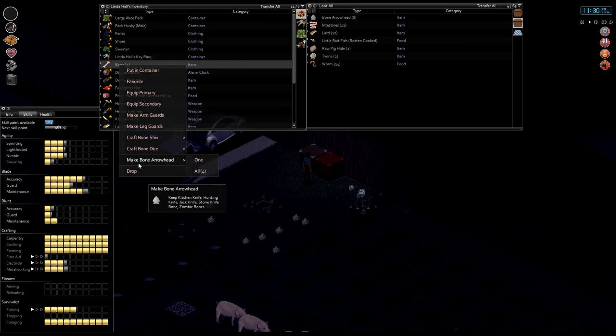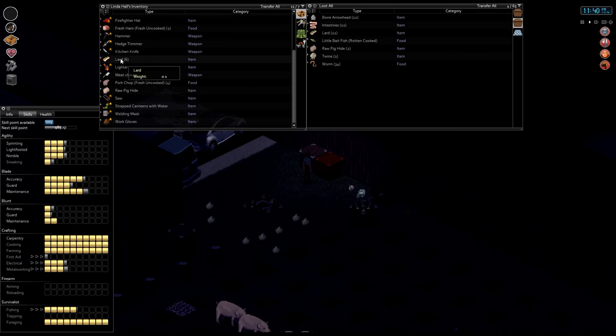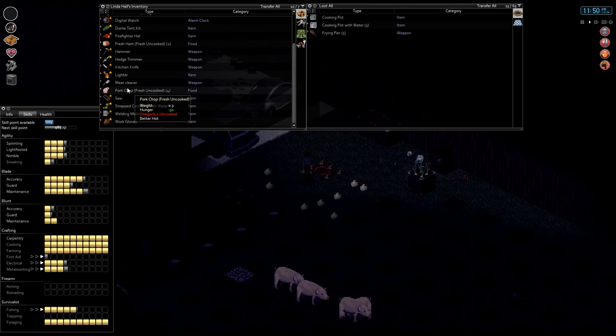I probably don't even have the butcher knife — oh, I can skin it, I have a kitchen knife, but I probably can't butcher it — nope, I can't. I gotta figure out the right distribution of inventory to keep it. You know what — it's over at the food preparation area. So let's go ahead and butcher this poor pig. This is a great way to do this — it's gonna be a lot easier later once we have some of the better tools and workbenches. So let's go ahead, get rid of the bones, and I'll do this a couple more times.